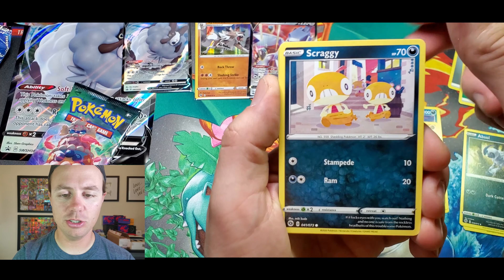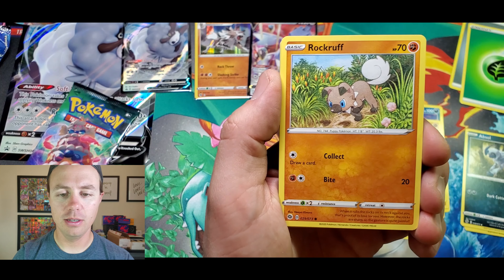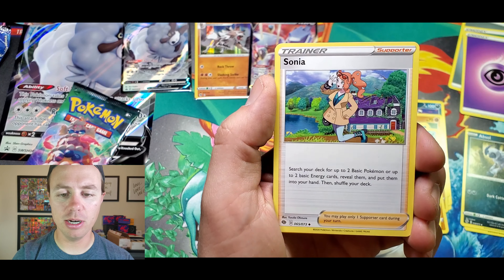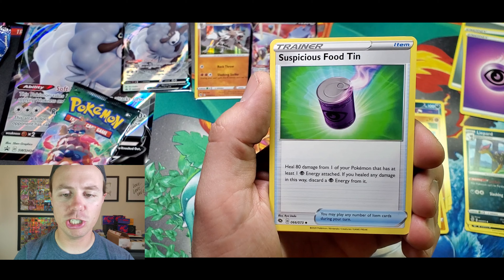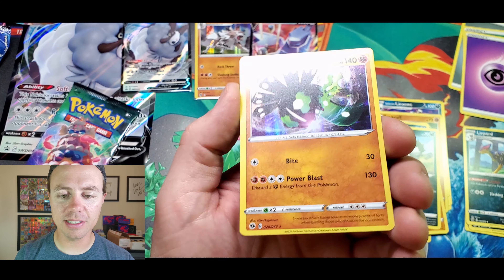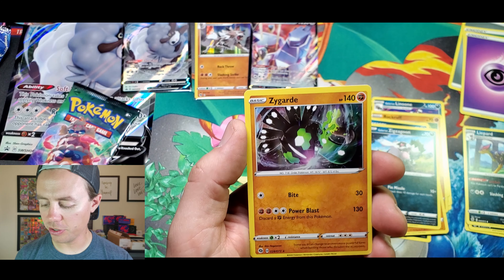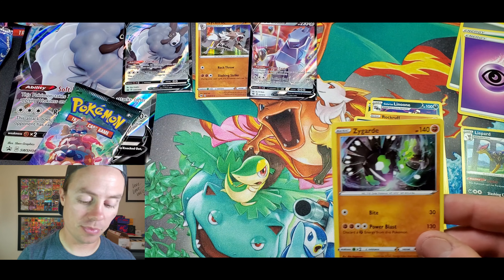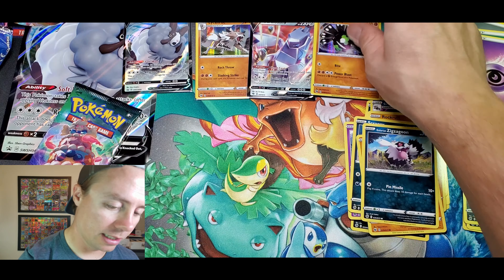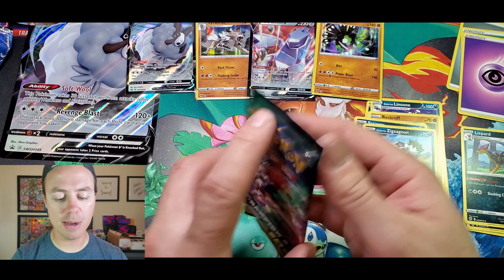Pack three: Ekans, Scraggy, Full Heal, Rock Rough, Galarian Zigzagoon, Psychic Energy, Live Hard, Shaymin, Sinistea, Chansey, Hop, reverse Holo, and a Zygarde Holo Rare. For a second I thought that was not holographic — which would be an error card if that was the case. Like I said, you're guaranteed at least a Holo Rare in every pack.